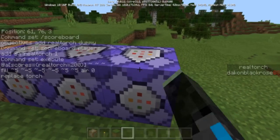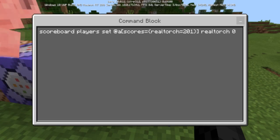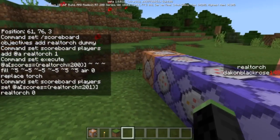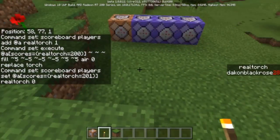That command replaces every torch with air in the area of the field. And this one over here is going to reset it — so when somebody has a real torch score of 201, it's going to reset their real torch back to zero so that it can go back up again.